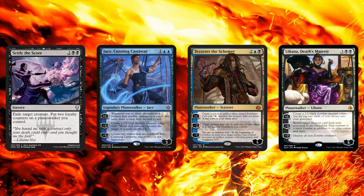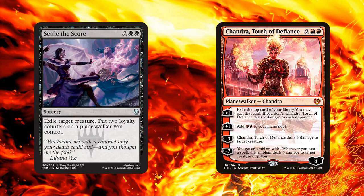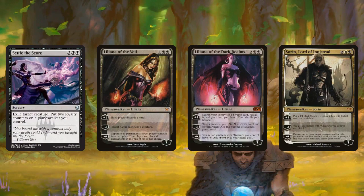Jace, Cunning Castaway enters with three loyalty. If you cast Settle the Score and put two loyalty counters on it, it gets up to five — your first activation of Jace can be the ultimate. You can do the same thing with Tezzeret the Schemer: cast Tezzeret, cast Settle the Score to exile something, ultimate, and start making those 5/5s. Liliana can wrath the board right away. Take Chandra, Torch of Defiance — you don't get to ultimate the first turn, but Chandra plus Chandra, next turn you untap, Settle the Score something, ultimate Chandra. That's a pretty unbeatable and really fast way to jump the curve on ultimating your Chandra.